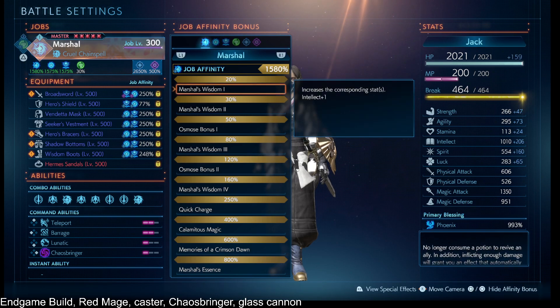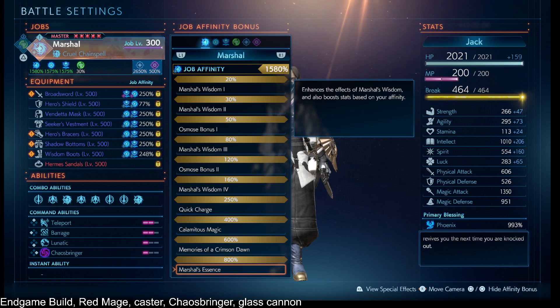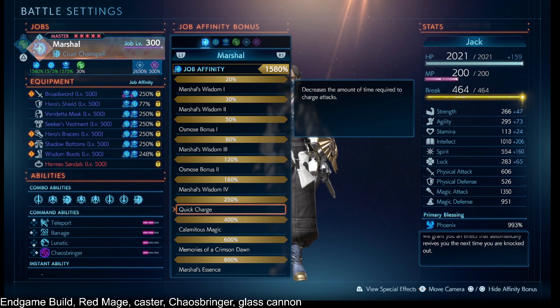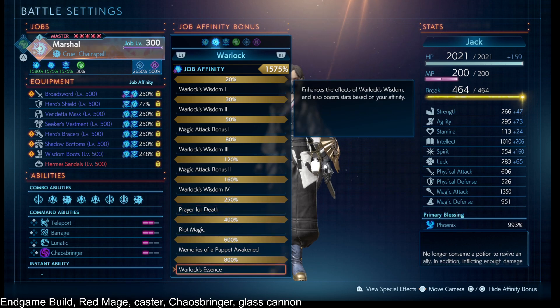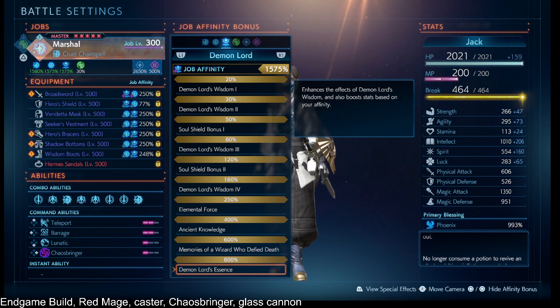Looking at our job affinities, we have Red Mage stacked up for the extra intellect. The main benefit from Red Mage is the 250%, which reduces the charge time for our spells — just to charge up a little quicker. Then we have Black Mage 800% onward giving us extra intellect, as well as Sage 800% onward giving us extra intellect.